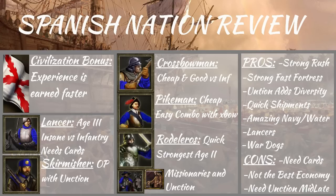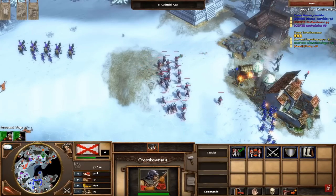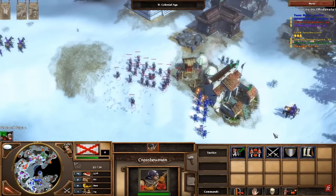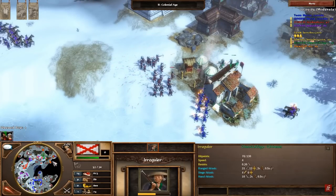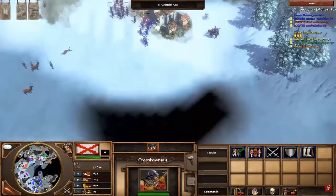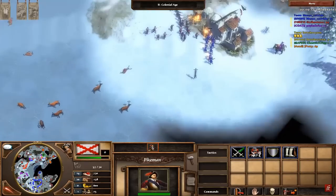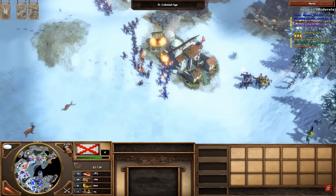And it allows a one-man Spanish player to kind of dominate the second age. A lot of people expect you to go fast fortress with Spain, so being able to rush extremely effectively is a great card to have. And in this next clip, that is why we won this game — because they expected me to go to a fast fortress, but we went to a rush and we were able to put so many troops in there that they had no answer. It's really fun to mass the guys up, and even if you have a large number of them, you can get some Unction in there as well, because Unction is an age 2 card. So it's really fun, really easy combo. That's one of my favorite things to do with Spain.